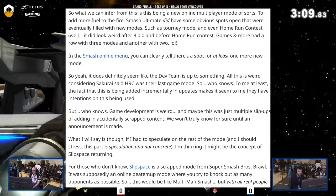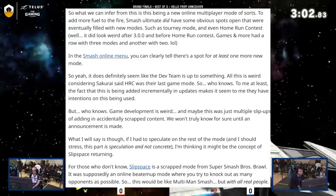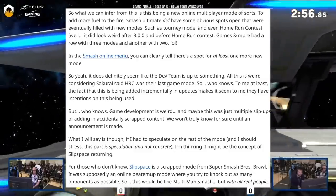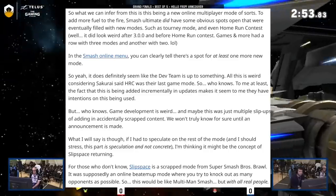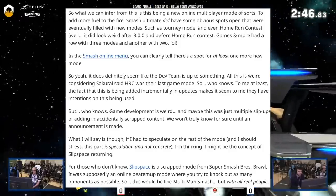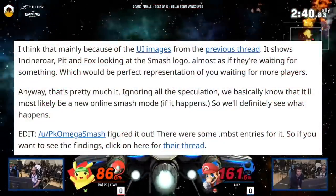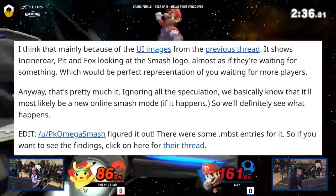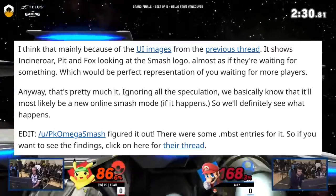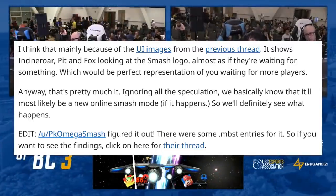If I had to speculate — and I should stress this is speculation and not concrete — I'm thinking it might be the concept of 'Slip Space' returning. For those who don't know, Slip Space is a scrapped mode from Super Smash Brothers Brawl. It was supposedly an online beat-em-up mode where you try to knock out as many opponents as possible, like multi-man smash but with all real-life people. The UI images show Incineroar, Pit, and Fox looking at the Smash logo, almost as if they're waiting for something.